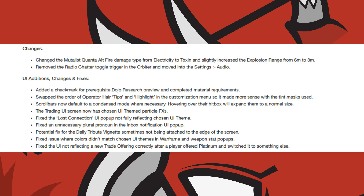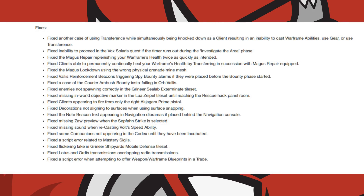The UI also saw some fixes and changes. Pre-requisite research items and completed material requirements now feature a checkmark. The tips and highlights order has been swapped in the operator customisation screen, scroll bars will now default to their condensed mode where necessary, and the trading UI screen features themed particle effects.